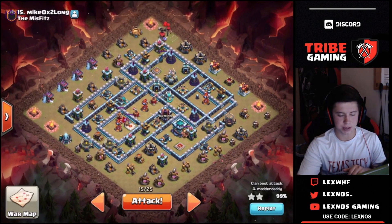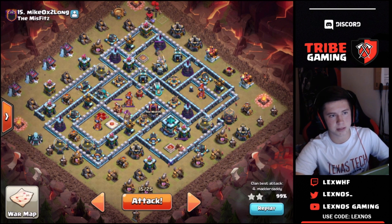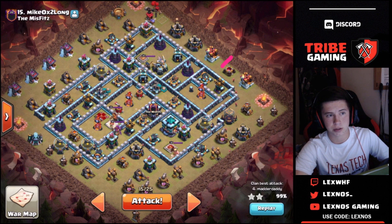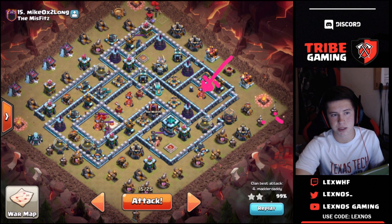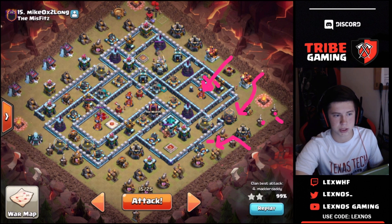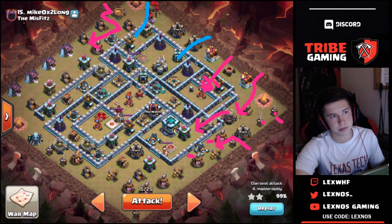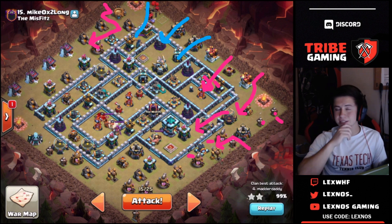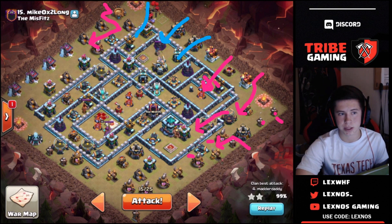Alright guys, here is the second base we're gonna be hitting today in this war against the Misfits. We're gonna be coming in with a queen charge hybrid this time — time failed with the queen charge lalo last time, but we're gonna use a hybrid this time. There is a triple ice golem in the CC. We're gonna start off with an early blimp right here with two loons in front — no rage spell needed, we just want the blimp to get that inferno tower and these two defenses down. Early minion to grab some buildings for pathing, then the queen's gonna walk this way. She'll kill the triple ice golem — we're gonna use a pekka to make the funnel here with a couple of loons because there are a bunch of teslas over here. We need the queen to go inside the base to get the town hall.